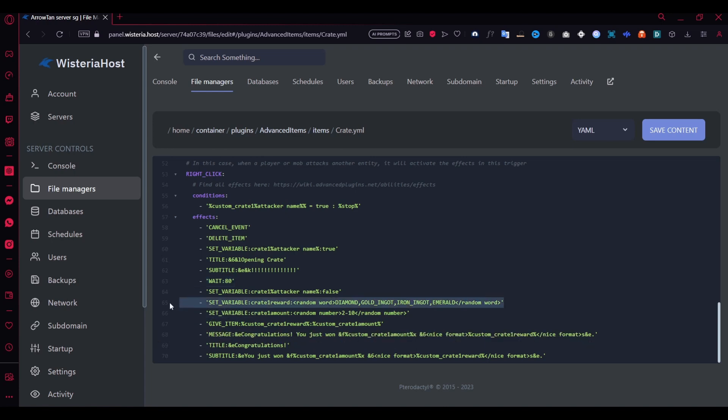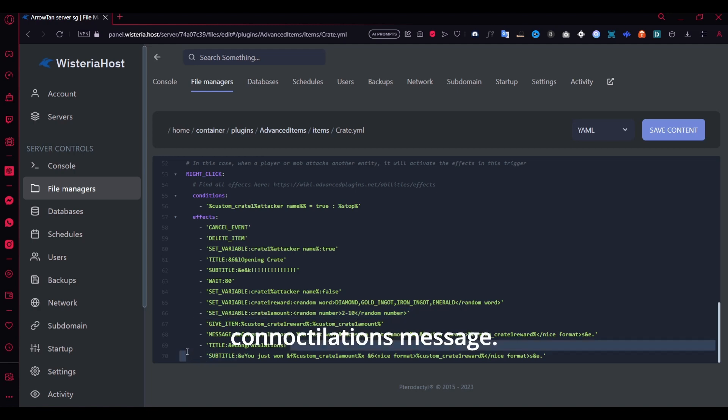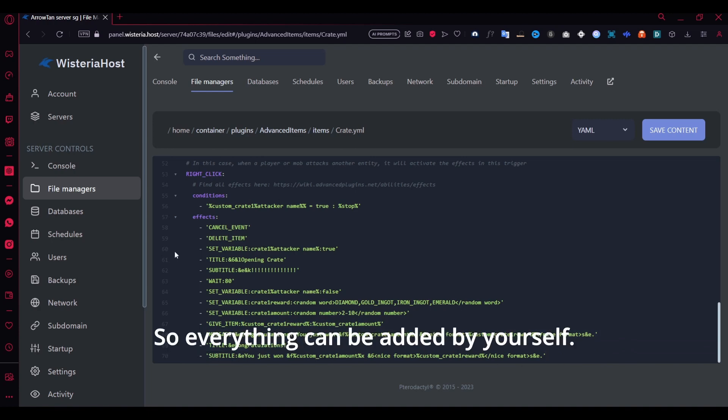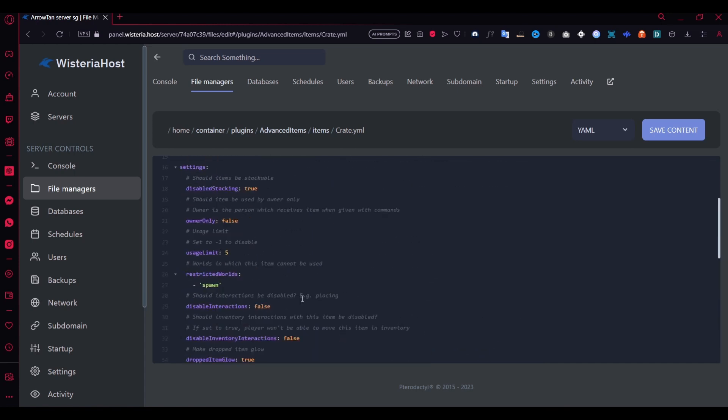The title displayed for about four seconds — they waited 80 ticks. Then there's a random reward: it picks between diamond, golden ingots, iron ingots, and emeralds. There's even a random number for the quantity of items. There were more effects too — a congratulations message, a title, and a subtitle. Everything can be added by yourself, which I'll show later.